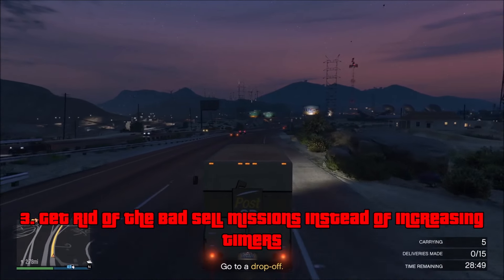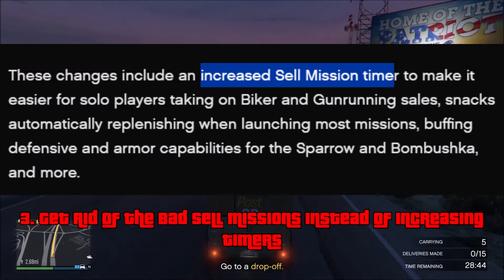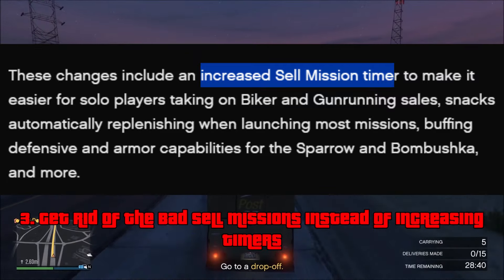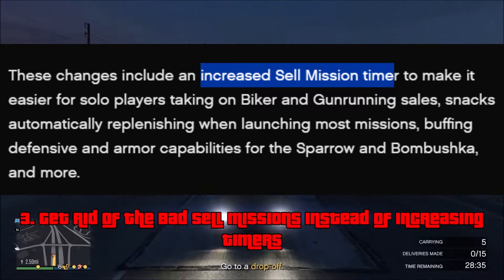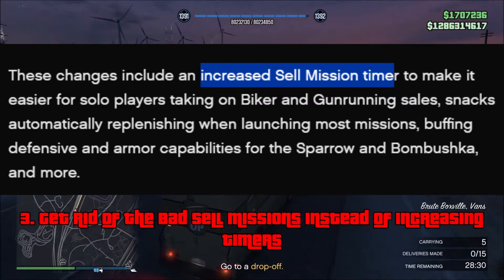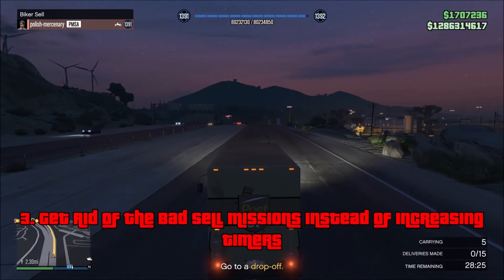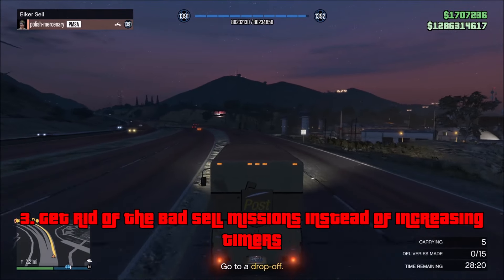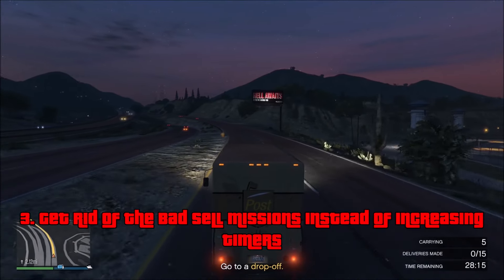Rockstar actually said in their Newswire post before the latest trailer that they are going to be increasing the timer on a lot of these sell missions to help out solo players. An increased timer is always a good thing, but the vast majority of these missions you can already do within the timer, no problem. The one mission that's really annoying with the timer is that Dune FAV mission where you get four Dune FAVs. If you're selling a full bunker and doing it in 15 minutes solo, or even with three people, it can be just a nightmare — solo it's almost impossible, and even three people find it extremely difficult.